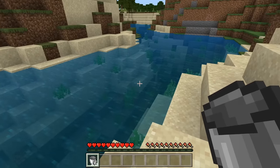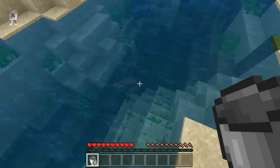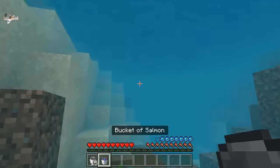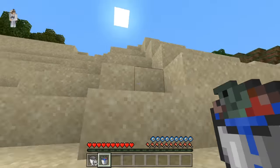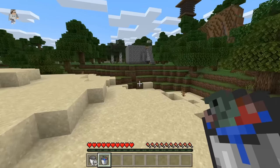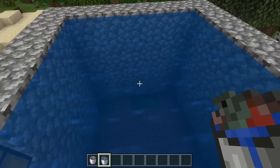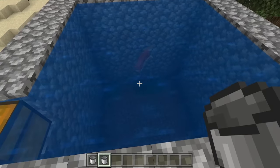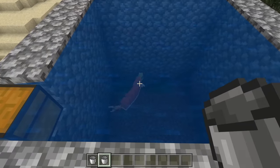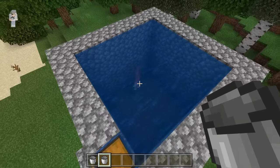The next step is to obtain a bucket of cod or a bucket of salmon. If you guys are in survival mode, you can easily do this by searching a river or an ocean, going up to a fish, and clicking it. I just caught a bucket of salmon. It doesn't matter whether you guys use salmon or cod — both will work. After you guys have obtained your bucket of salmon or cod, place it into this water area. The reason why we did this is because it will increase the rate at which we can catch fish and treasure items. If you guys want to ensure that it never despawns, you can name it with a name tag.